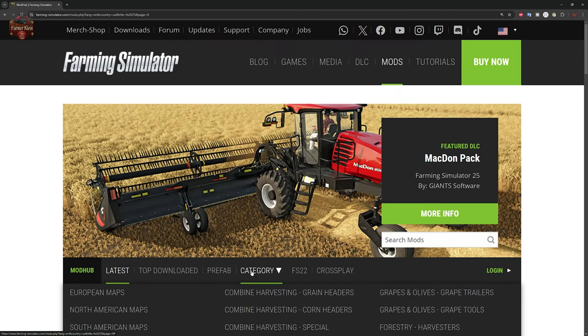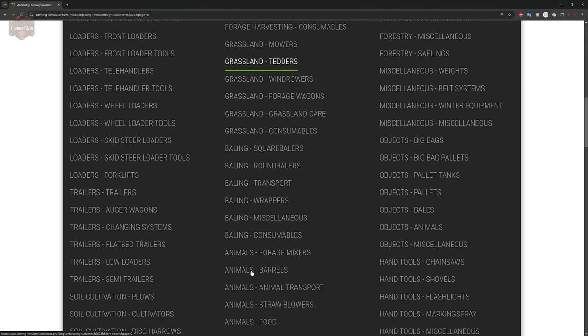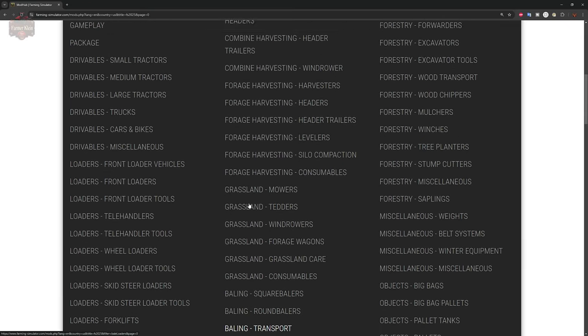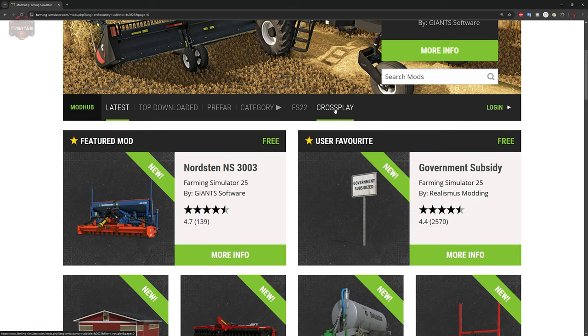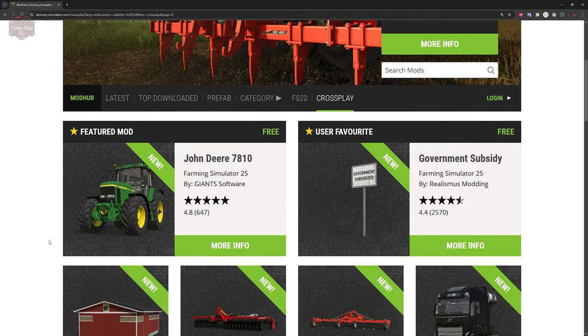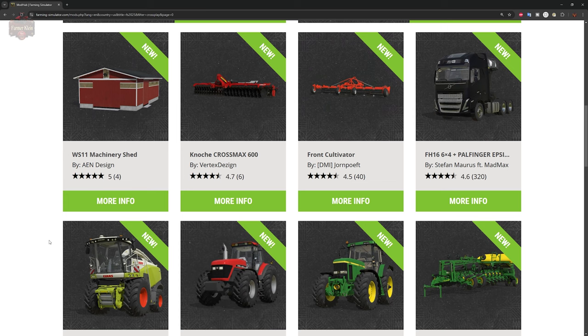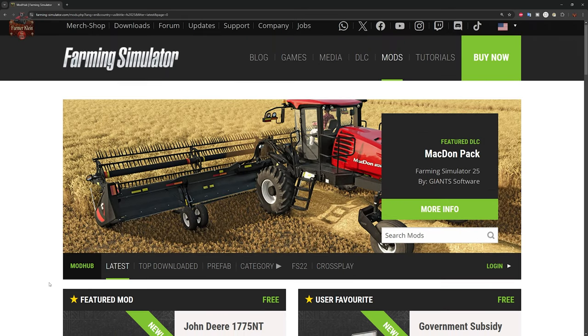Jumping back to FS25 — there are a ton of categories: European maps, North American maps, South American maps, and many more. They are not alphabetized at all, so good luck finding anything within categories — they've seriously expanded these compared to previous games. Under 'Crossplay,' this will always show mods available for all platforms. If you're running a crossplay server, which requires mods compatible for all platforms, that's the right category to use.